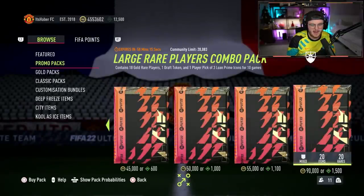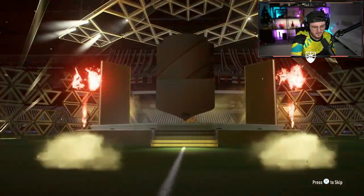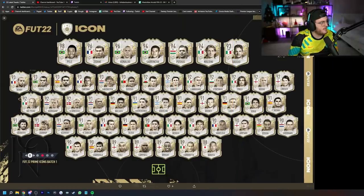This is interesting — this is a new pack, this is quite fun. There's a little graphic. I'll quickly open this pack and see if we get anything. Nothing. So yeah, these are the first batch of Prime Icons. We've got some pretty good ones in there. Wayne Rooney's Prime Icon is in there as well. I'm excited to look at his stats. Cantona, obviously.